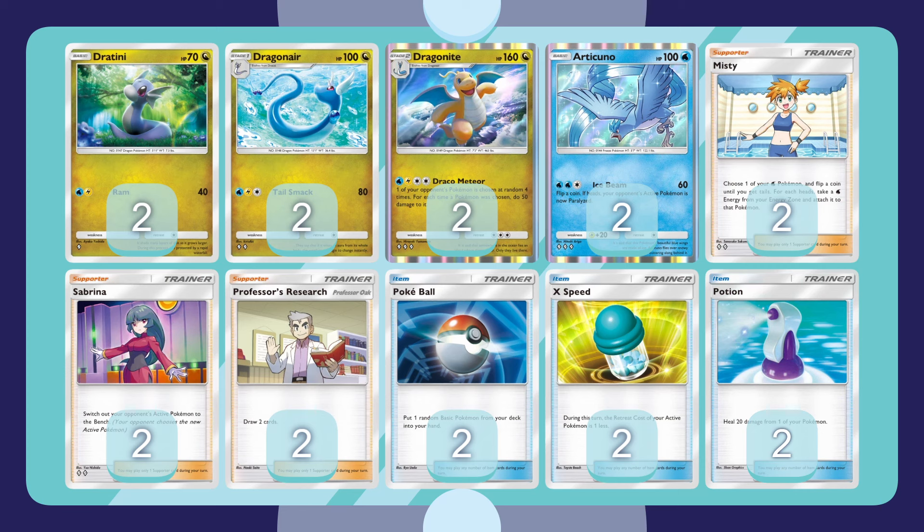If you fail the Misty, then it's a 100 HP body to absorb attacks while you slowly power up Dragonite on a basic. Not having to evolve from Koffing to Weezing in order to have high enough HP to absorb damage is a big bonus. Overall, I think the Articuno Misty package is pretty solid, and I'm going to be looking to explore adding that to slow Stage 2 decks in the future.